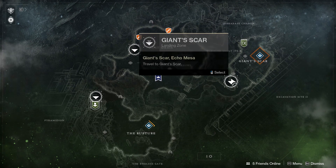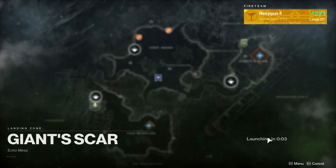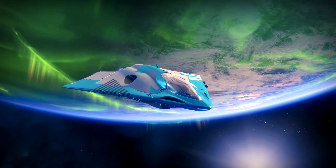The quickest landing zone is the actual Giant Scar landing zone, so you just go there, you launch, and when you hit the planet you just get on your sparrow and go straight towards him.